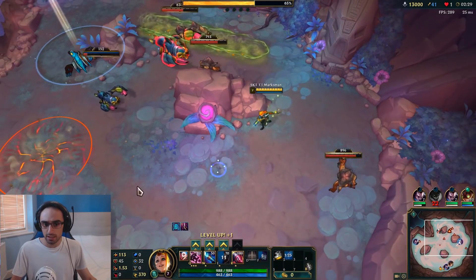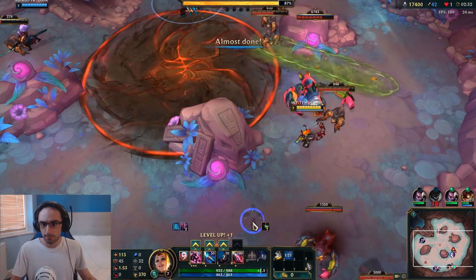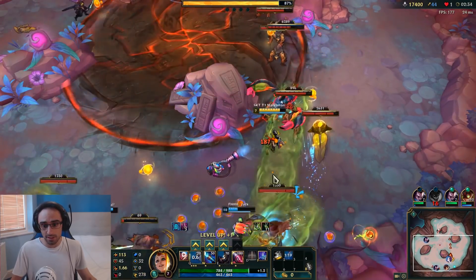The green things - if you kill them... I think Yasuo killed it. It gives you full health and full mana for everyone on the team, so that's nice.